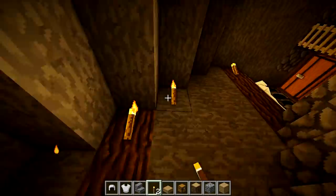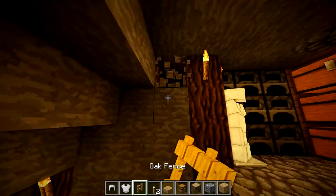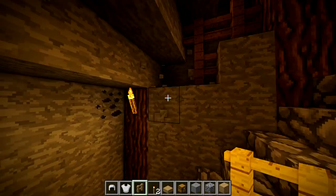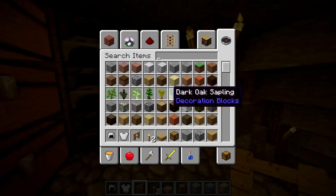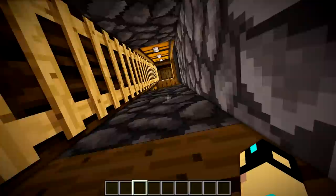I'd recommend placing torches right on the log supports to give them some purpose. Another thing you can do is break out these blocks and fill them in with fence — it's expensive resource-wise and completely unnecessary, but if you're in the late game or want to impress people on a server, it looks really cool. You can go up and down and mine to your heart's content. I don't think there's much else to add — I thought this would just be the upper portion but I went crazy with it.